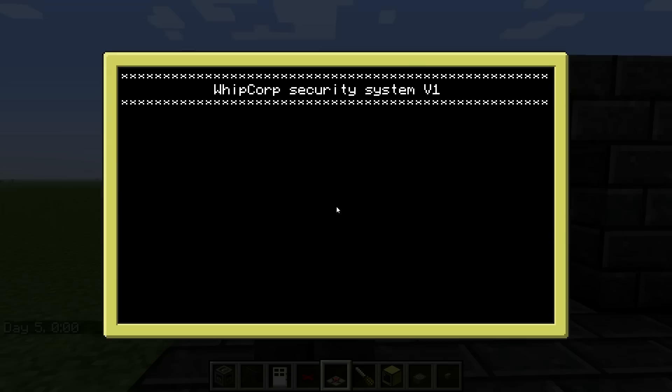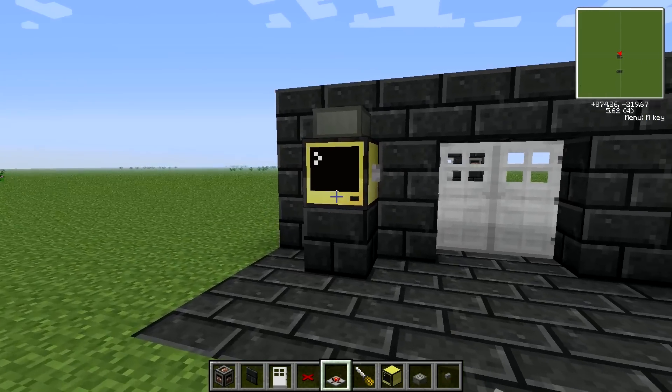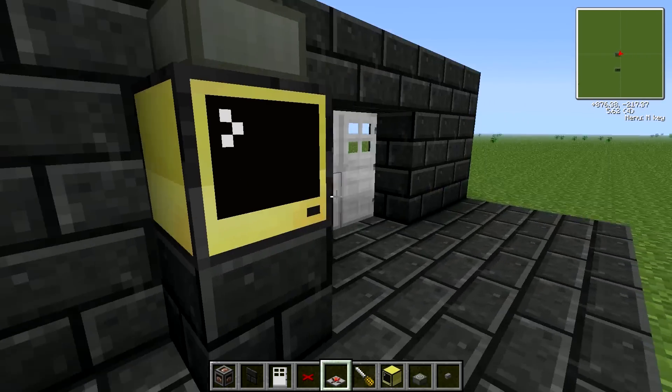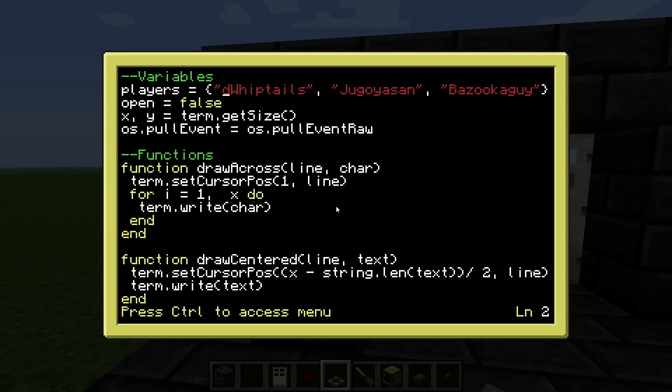Kinda cool! So yeah, that was the whole door. It's not very complicated and I believe this is a very cool security door with a lot of security measurements. What you should do with this code is: in this table you just list all the players you want to have access to your door. You do a string notation and separate names with a comma — comma, new name, comma, new name — and everyone in this list has access to this door.